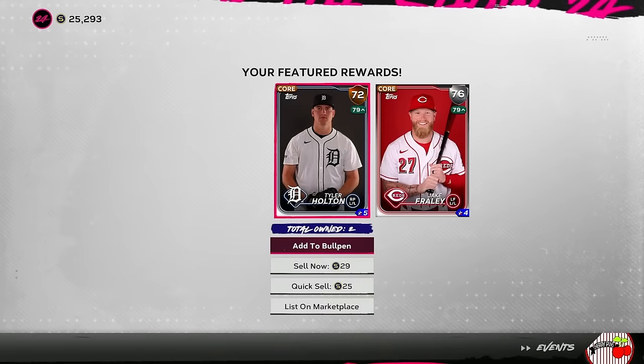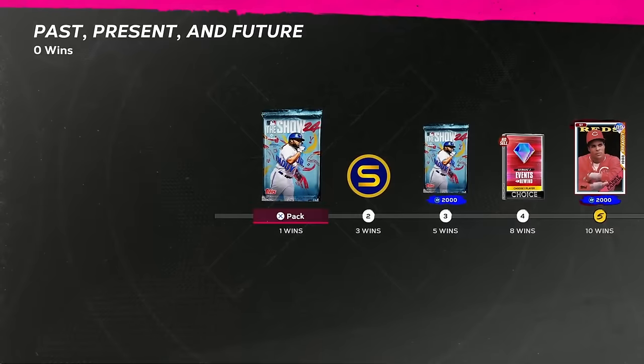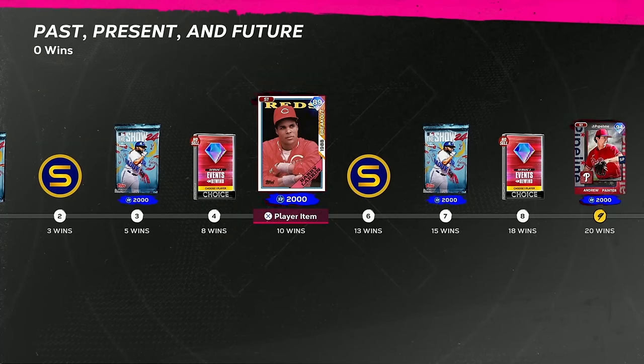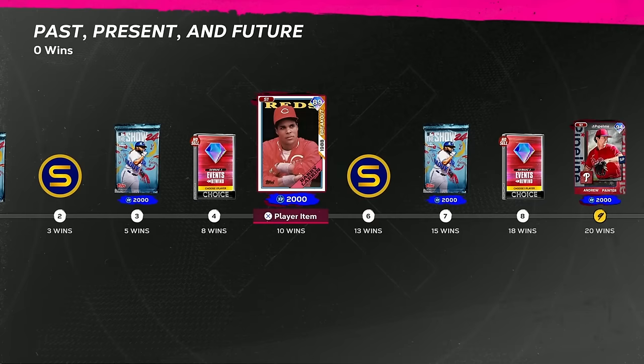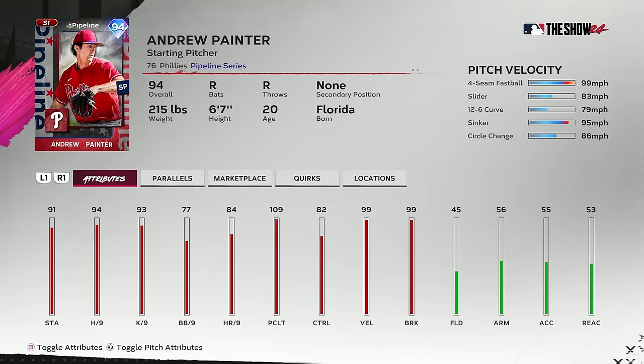We also have a brand new event in MLB The Show 24 featuring the 94 overall Andrew Painter. You can get an 89 overall Barry Larkin in the program at 10 wins. There's also a rewind pack where you could get Grayson Rodriguez or Taylor Ward. Andrew Painter is the 94 overall primary at 20 wins — five pitch mix, 94 hits per nine, pretty good control. I'm really excited to use my boy Andy.